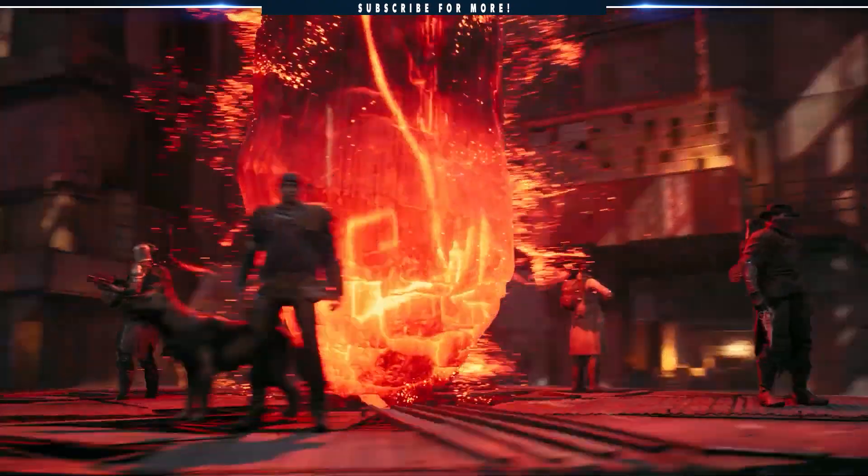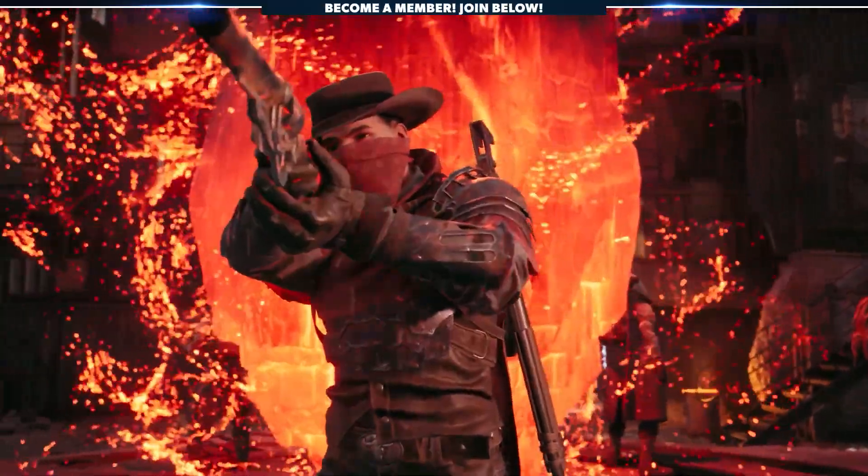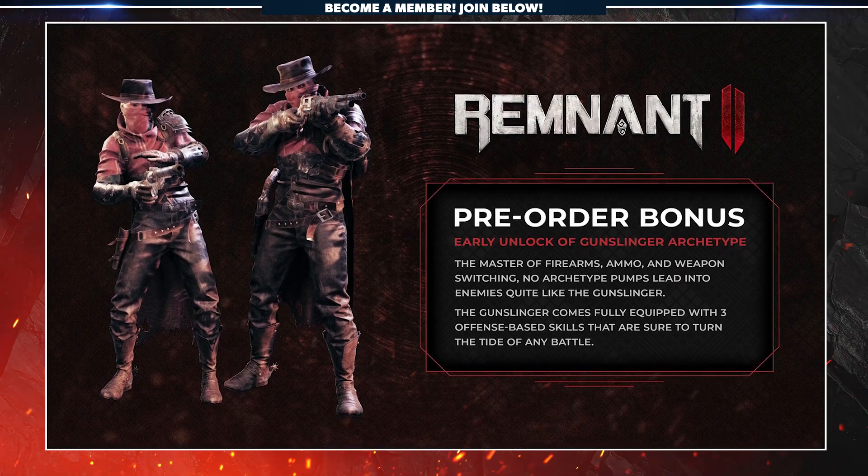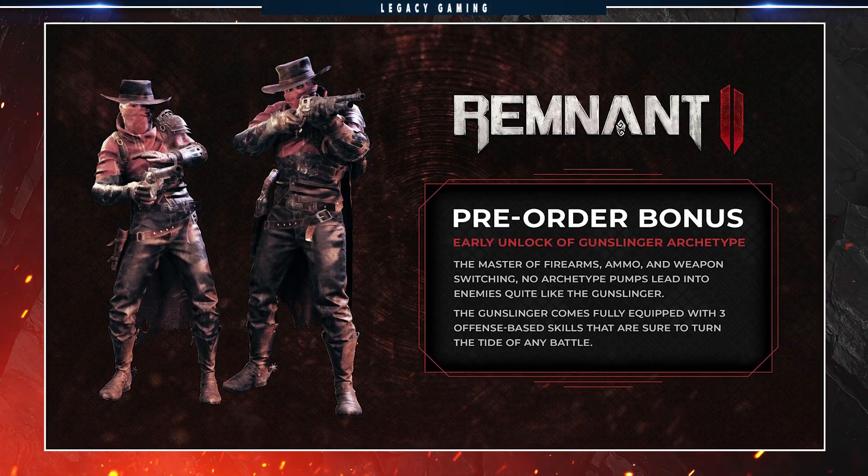First is in regards to the Gunslinger archetype that's been revealed previously. While technically a starting class, the only way for players to unlock the Gunslinger right from the very start of the game is by pre-ordering Remnant 2.